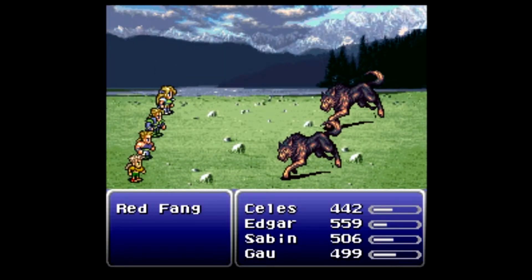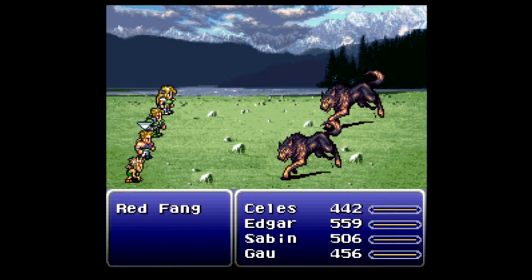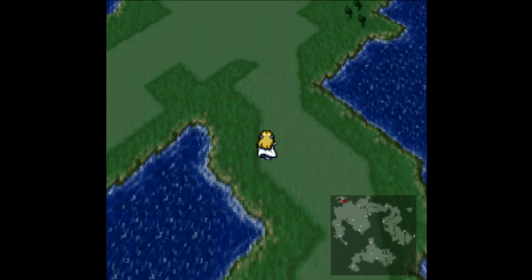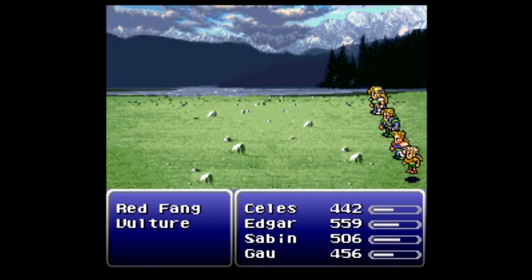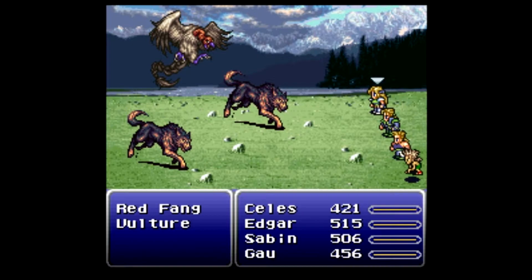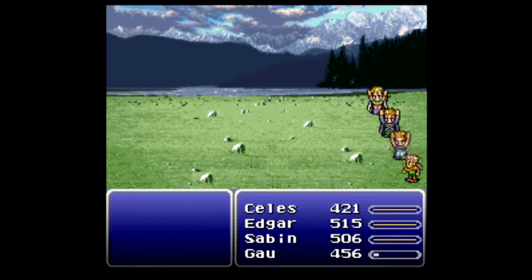Let's show off some of these new abilities. We ran into Red Fangs — new enemies. Let's put the Aspic Rage to use. Not bad — 500 damage split between two monsters with only one pair of earrings; really good damage, and those guys aren't even weak to lightning. Next up, Vultures — they are weak to wind, so let's see if we can get Gau to do the job. Go Gau, you are so overpowered. He is going to be immensely useful in this LP.